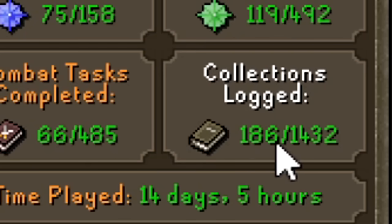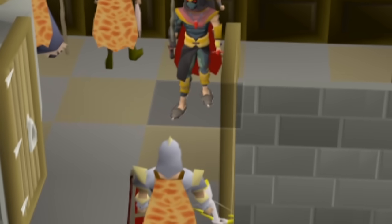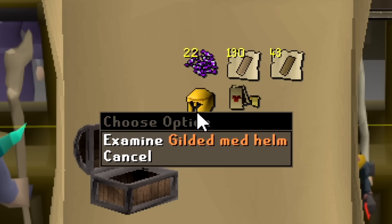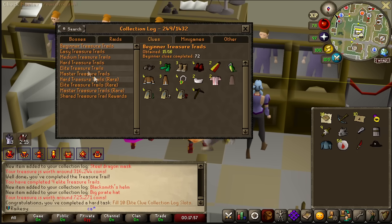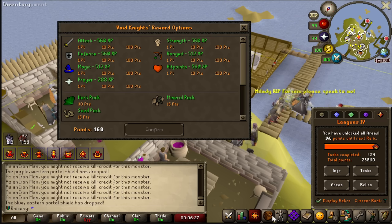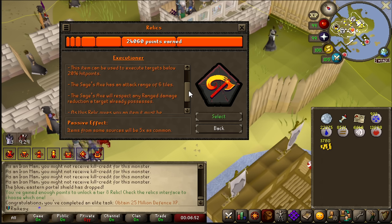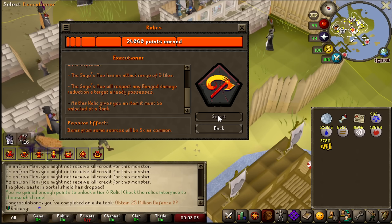My collection log right now is 186, and there are a bunch of easy collection logs to fill in. I'm missing one item from beginner clue scrolls for 200 points. 200 collection logs for 200 points. Fill 10 elite clue log slots for 80 points. We now have 249 collection logs. I decided just to finish up with a very fast 200 points — 25 million XP in Defence. Our final relic has been unlocked, and of course I will be taking the Executioner. It executes anything under 20% of its hit points, and now I'm getting five times the drop rate.